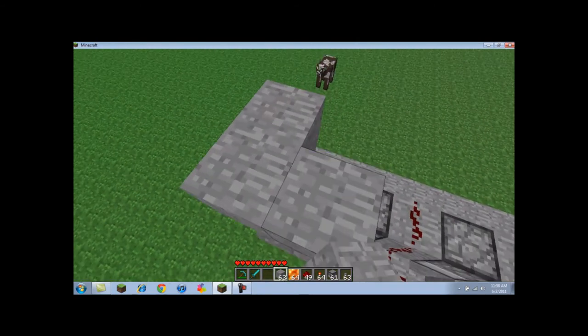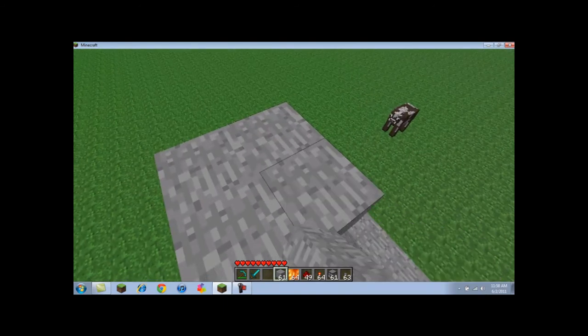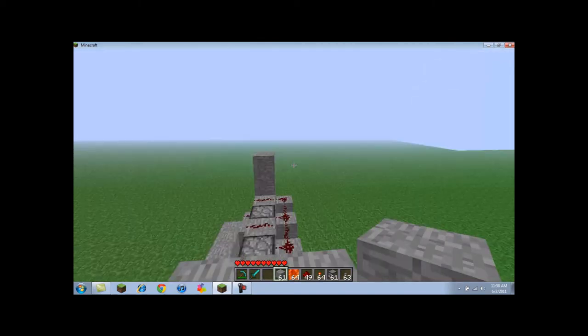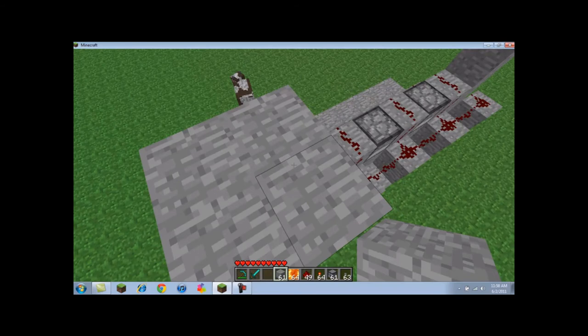Now that you have this on each side — this is just the part where the lava is going to be flowing. The source block of lava is going to be flowing, so you could contain it like that.